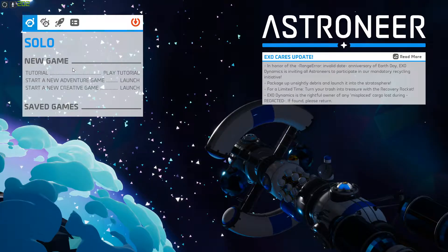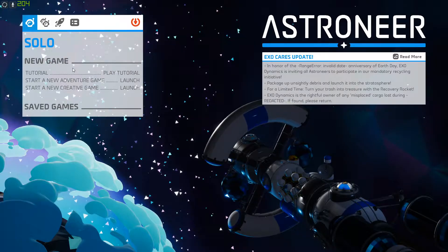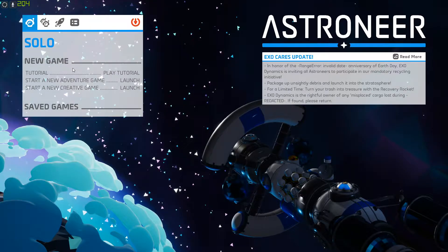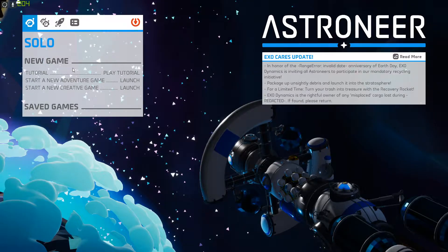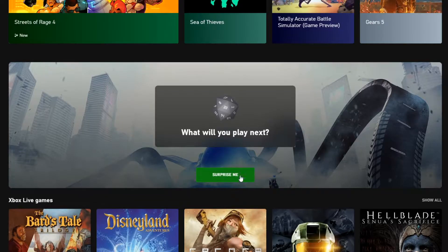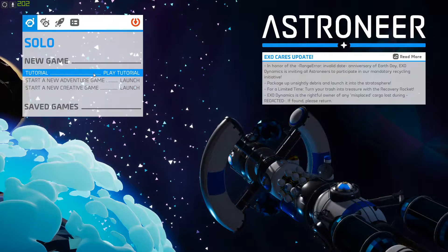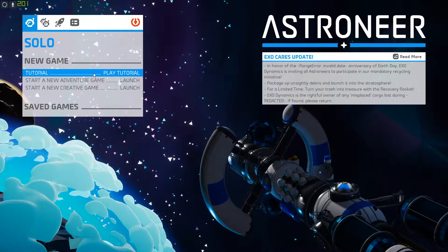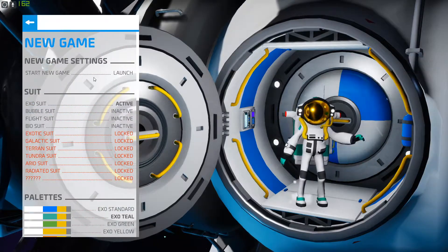Hello there ladies and gentlemen, welcome back to another episode of the series where I play video games. In this episode I'm playing Astroneer. I'm playing this game because in the previous episode the RNG gave me the opportunity when I clicked on it on Game Pass on PC on Xbox. I already did the tutorial - very easy, I finished it in like not even half an hour.